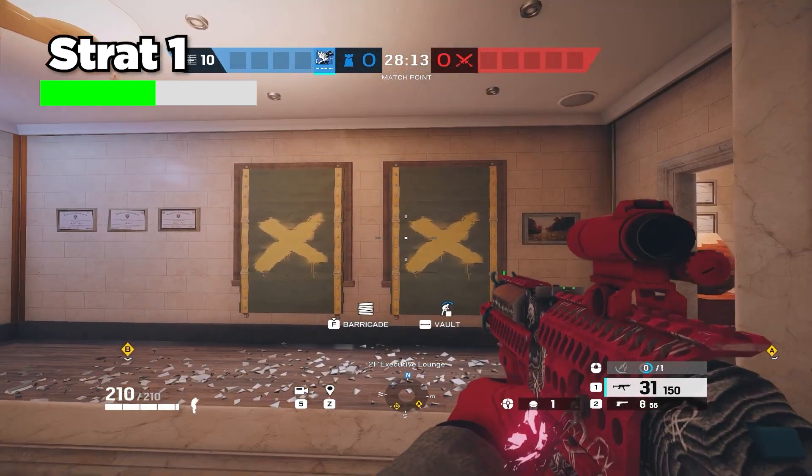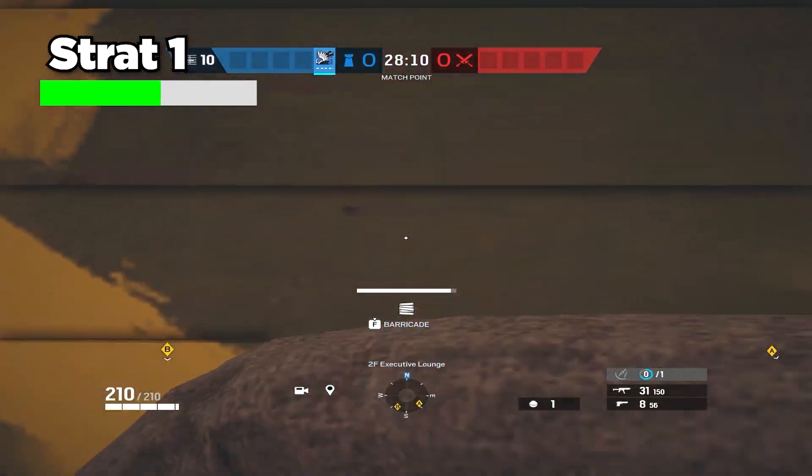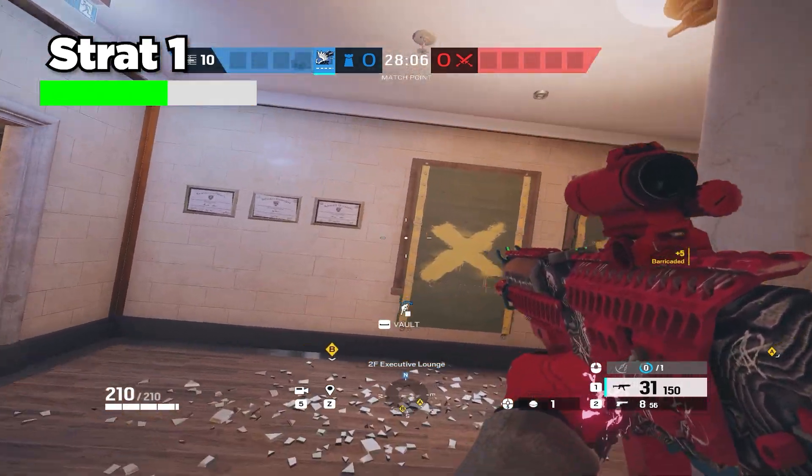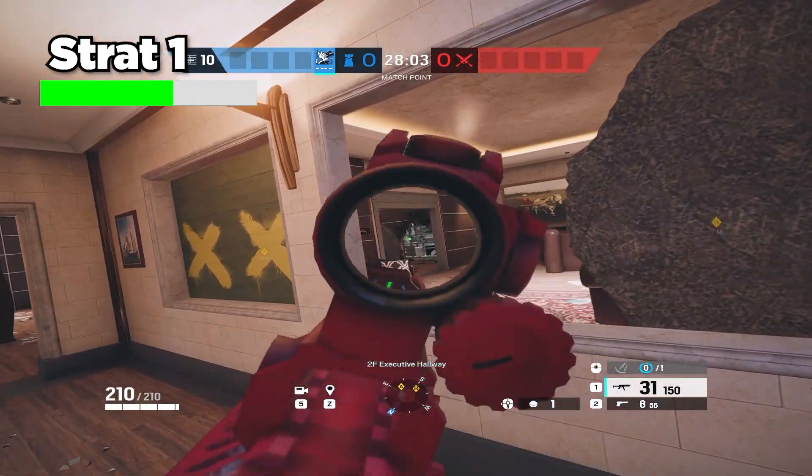What I like to do instead is just barricade this off, which you can do as Azami or any operator in the entire game. That's why you'll see a lot of Castle players castle this off, so they can't get on these windows and have a long angle into site or into janitor.